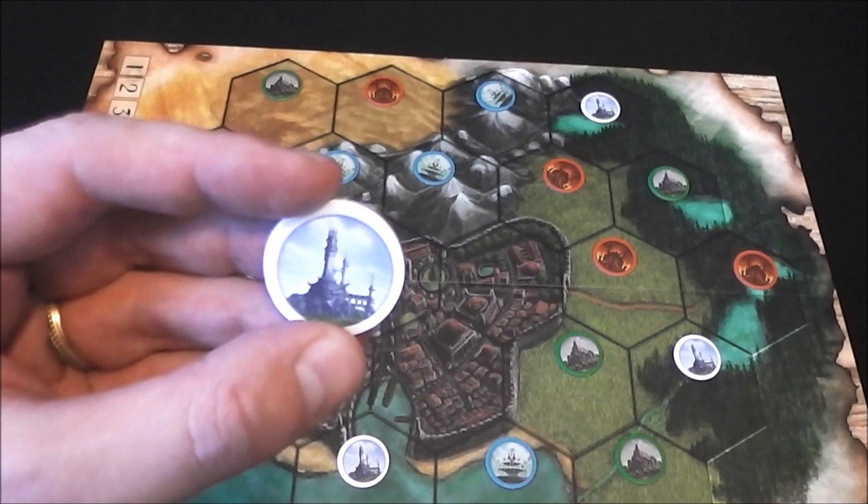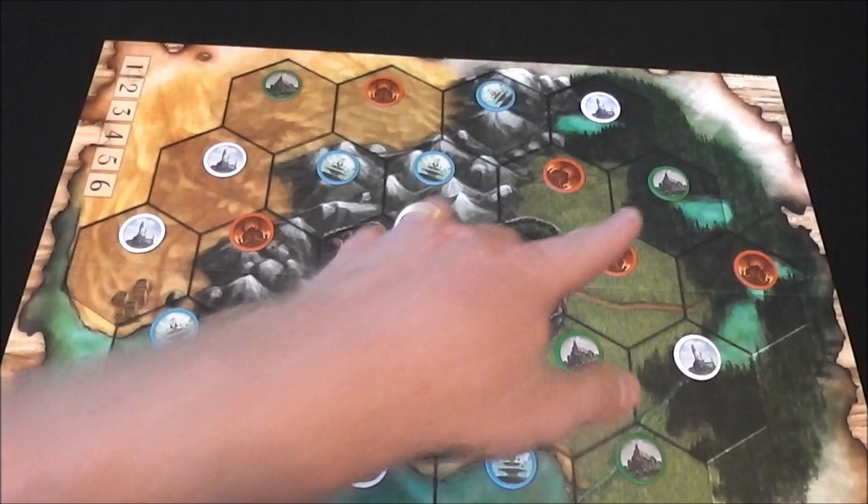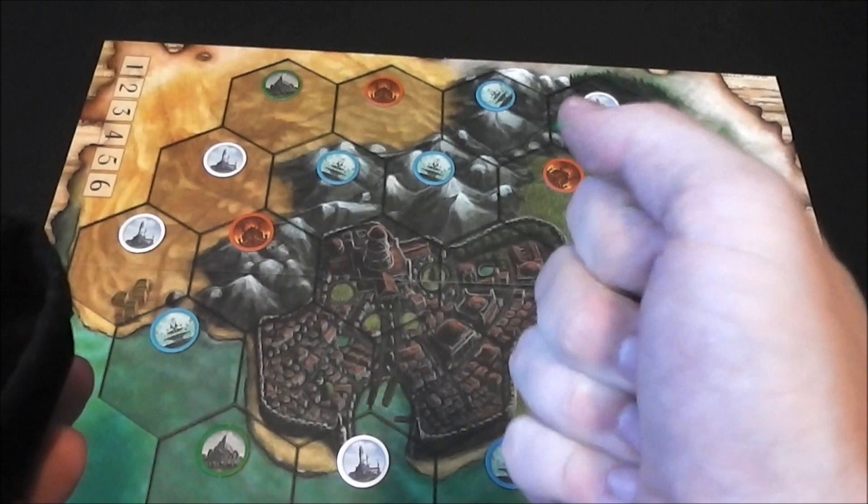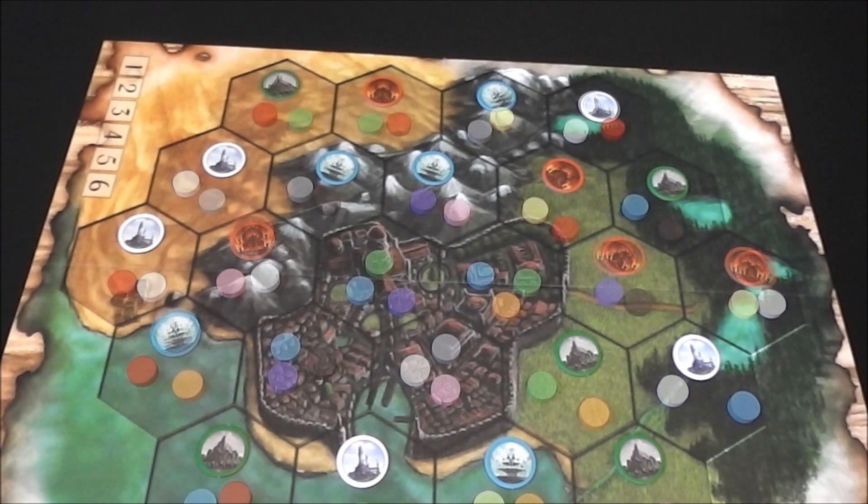Now I've got all of the different element types here. You can see you've got air, fire, water, and then earth — the green one. The next thing you're going to do is take this bag of different ingredient tokens. These are what the players are going to be trying to obtain, and we're going to randomly place these out onto the board.